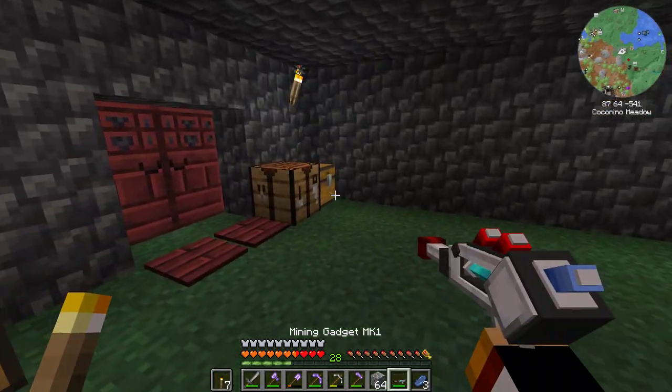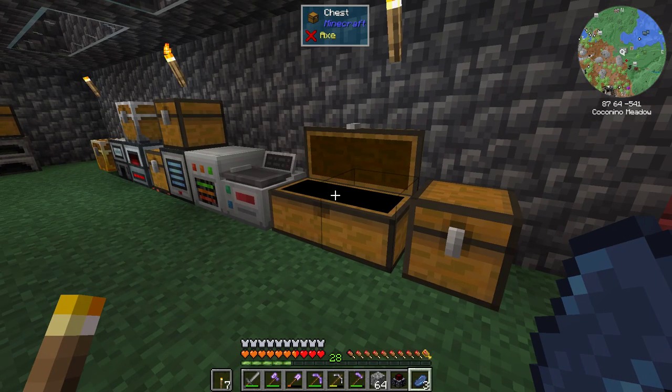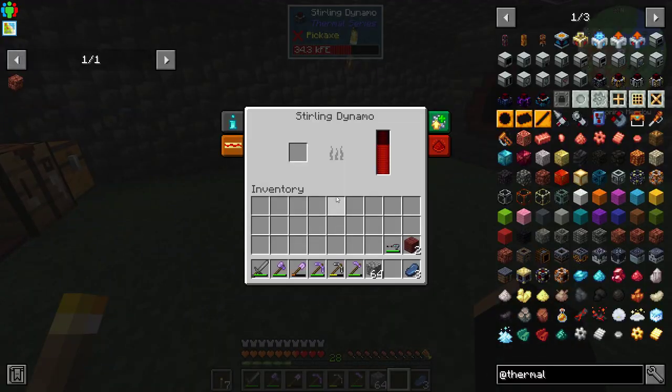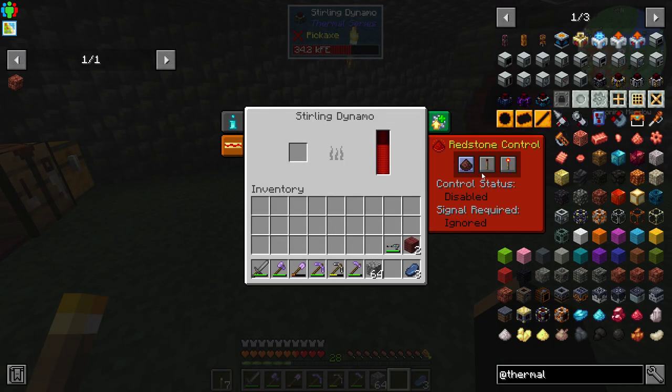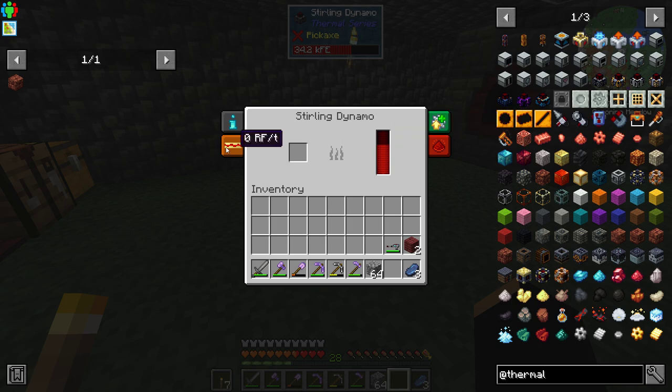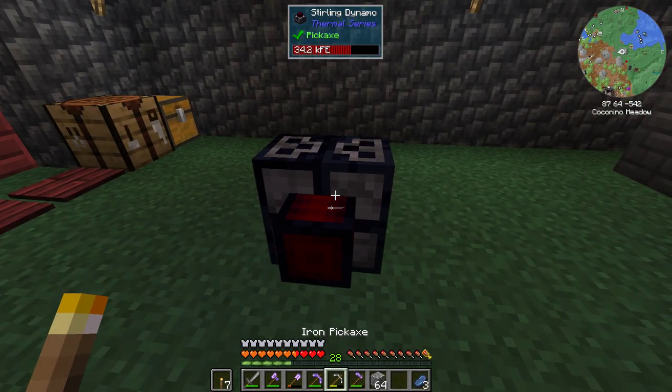I'm still trying to figure out the Sterling Dynamo situation because I still have that thing, and I need to figure out why it's not emptying. I thought maybe it had something to do with the redstone signal — that it wasn't selected as ignored. It had nothing to do with augmentation, nothing to do with RF.